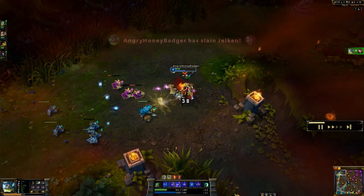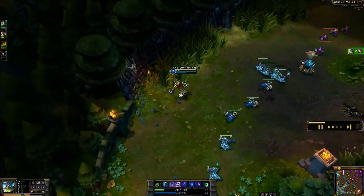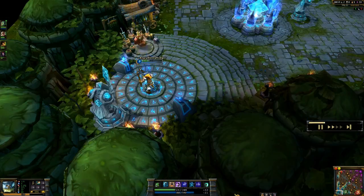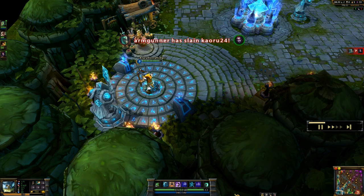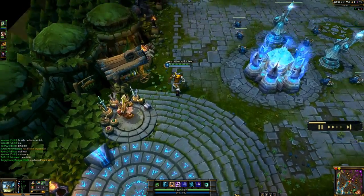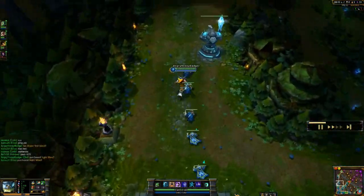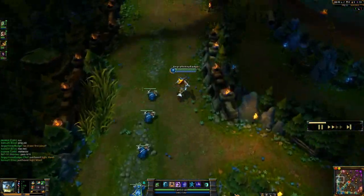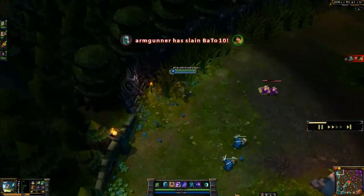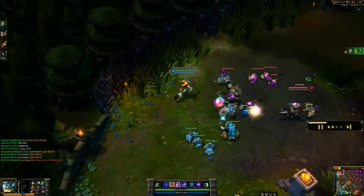My ultimate is up. I'm going to use that to get rid of some of that slow because, as we all know, Olaf's ultimate — Ragnarok — is going to give you armor penetration. It ignores CC or breaks it, and then for 6 seconds you're immune to disables and you have increased armor and magic resist. So it's a great tanky buff that allows you to kind of ignore CC or disables that are going to be annoying when you need to close the gap and get to an important target.